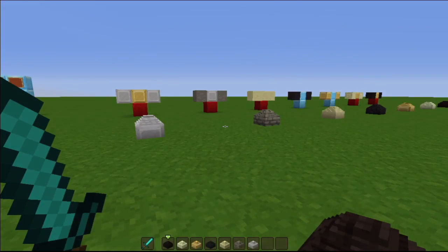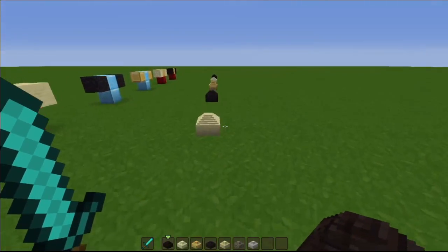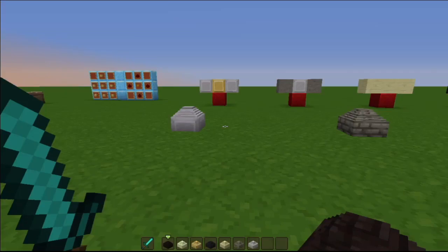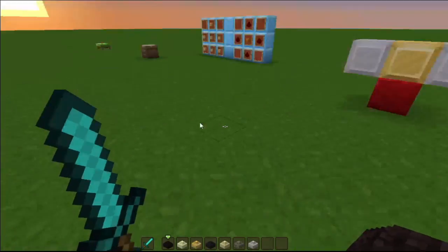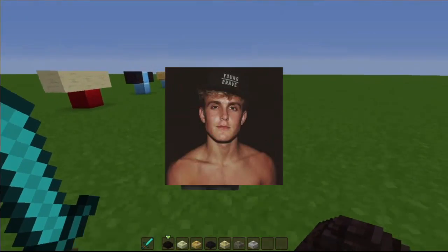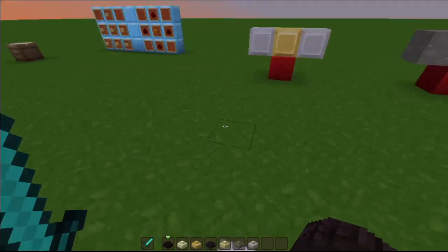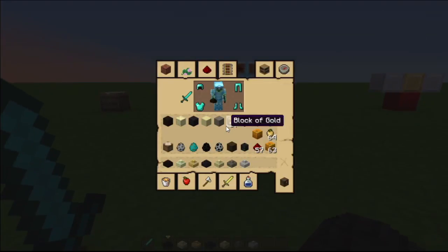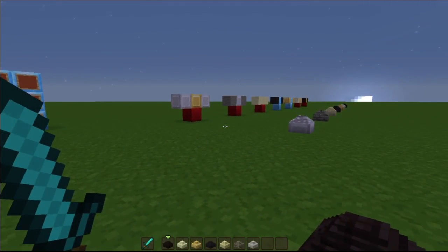The gargoyles will circle around these perches and basically protect the area. When peaceful, they'll just stand on the perch like they're perched. When they're on their perch they're in guardian mode. Did you get that reference? No? Okay.